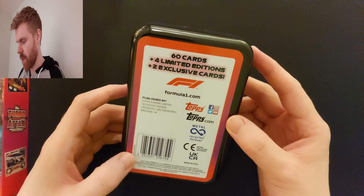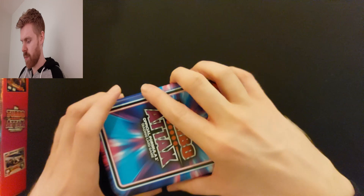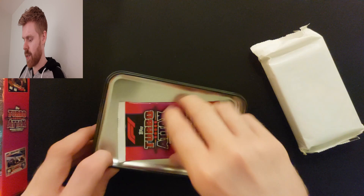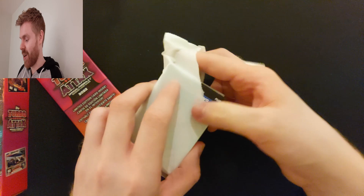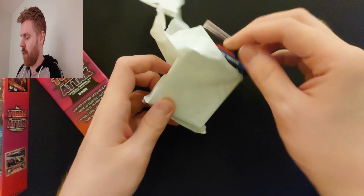We'll get started with the first tin. I have no idea which one this is. There's our Choc Ice and our limited edition pack. Main ones I need — I need a lot of icon cards, I think I've only got two or three. There are quite a few live action cards to get, about 100, so I need quite a few live action and idol cards. Hopefully we can get quite a few here to help us on our way.